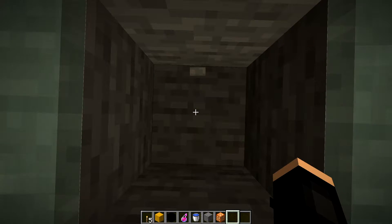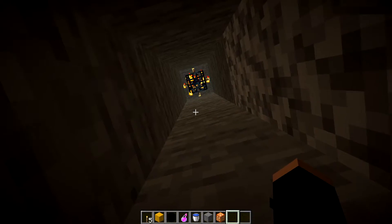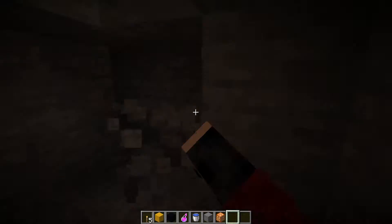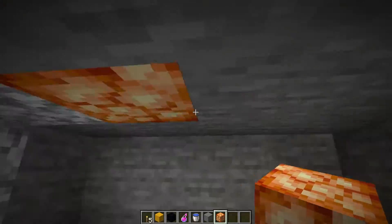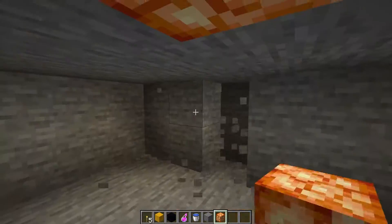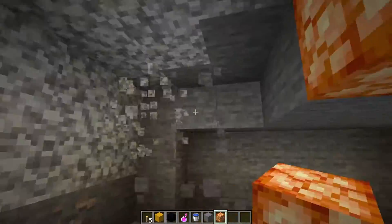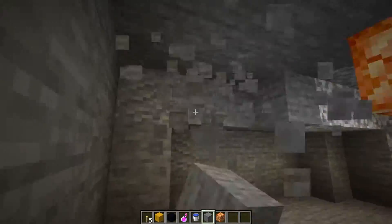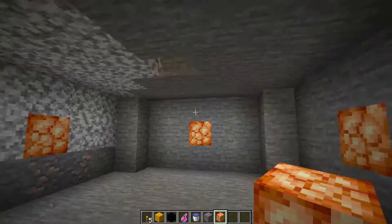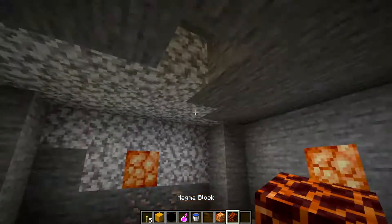For the kill room below, it doesn't really matter how far you dig down, but you do want to be at least 16 blocks from the spawner. I would say just enough room for you to make a nice decent room or base around it — it can be a simple room just like this.